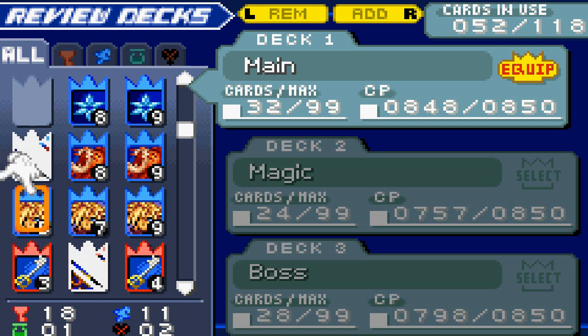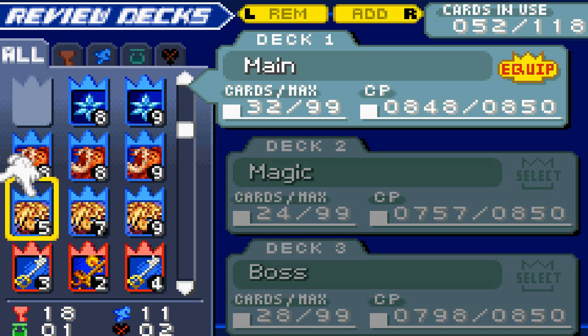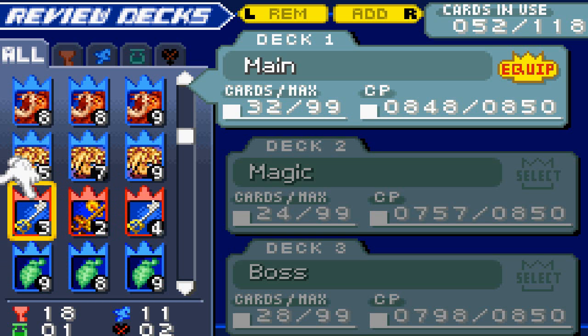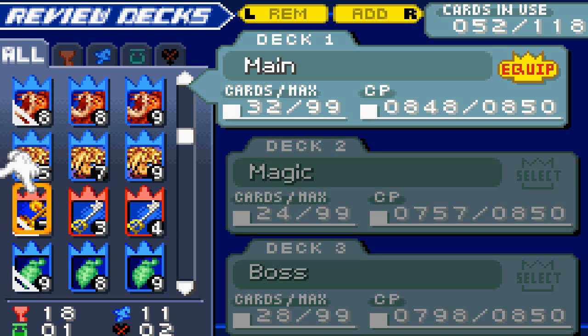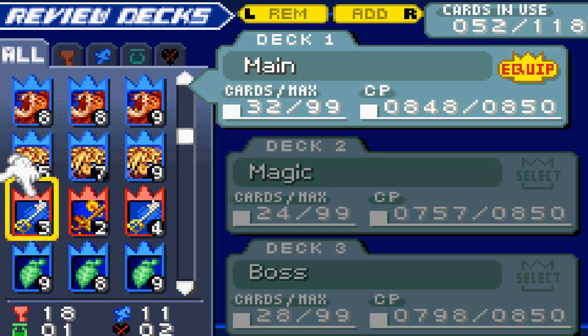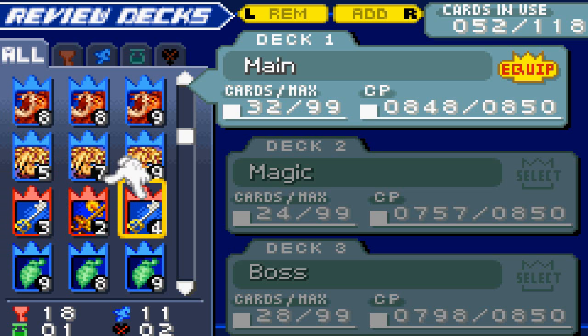This is also the reason my Cloud card — a five — is at the front, because it's the lowest so that's the one I can afford to lose. Then we have my Ragnarok combo here. As you've seen in the let's play it hasn't always been extremely useful, but when it worked it worked. The Ragnarok combo is made of low cards, and I don't want low cards scattered in my deck because that'll screw me over.